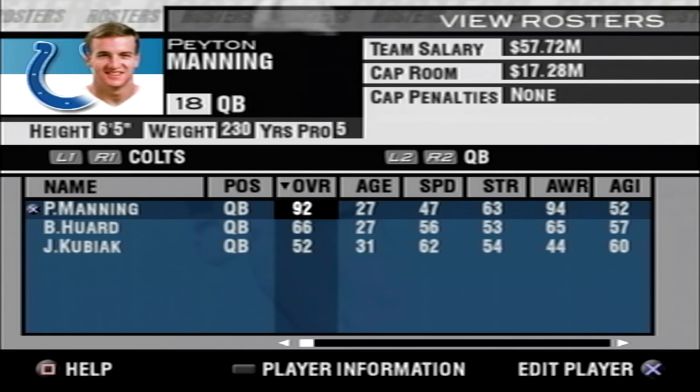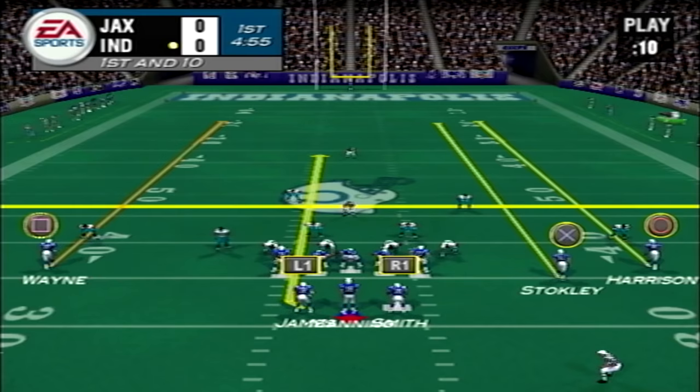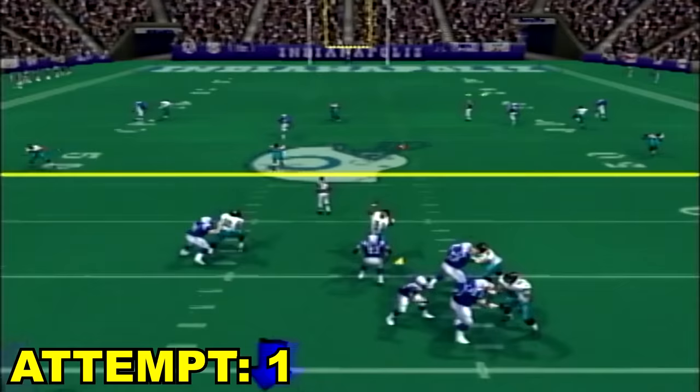Madden 2004. Peyton Manning is a 92 overall. His throw power is a 96 and his throw accuracy is down to a 92. Just put everybody on streaks — we got to score on the first play. Oh, we might have Stokely. I thought we overthrew him — we got it! We got it on the first play, hitting Stokely. What a name.